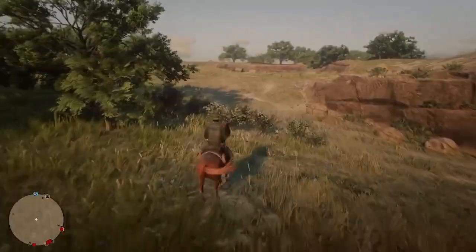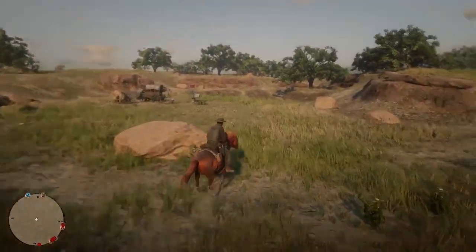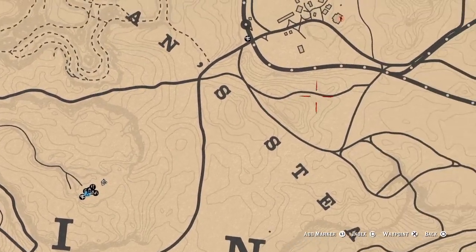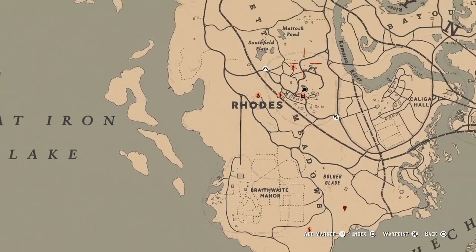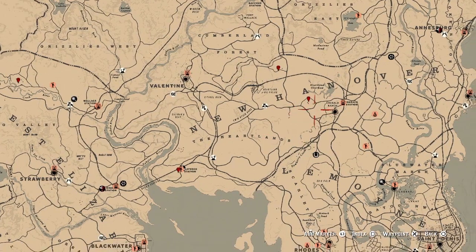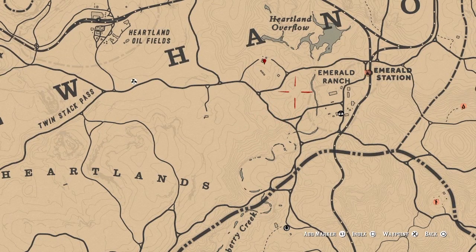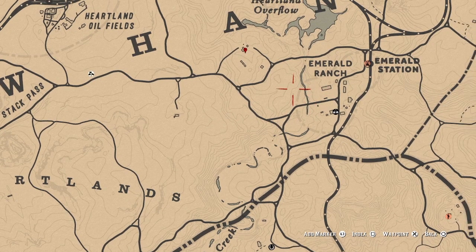Once you get done with the main mission the game is going to drop you right in a high populated area and put your camp in a high populated area. One of the first things you want to do is move yourself and move your camp. The game likes to drop people in areas that are highly populated and not a good area for brand new players.